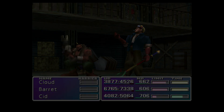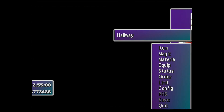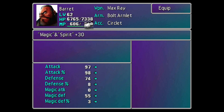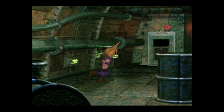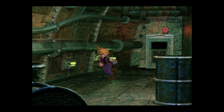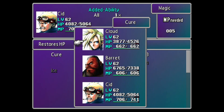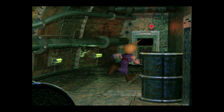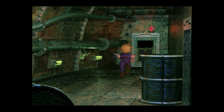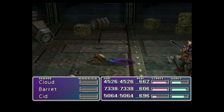Does Barret have a Ribbon? I don't think he does. I think the third Ribbon is in the North Crater, but we're not there yet. Let me heal real quick. I don't know if enemies spawn in the other room.